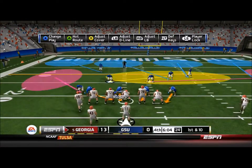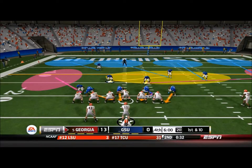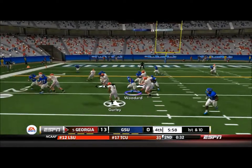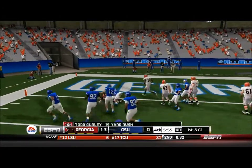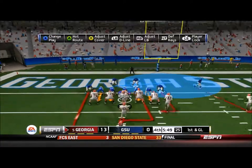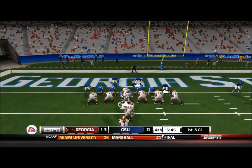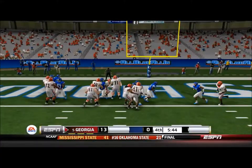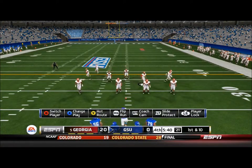First and 10 on the 20-yard line, maybe we can stop him from scoring. Murray hands off to Gurley - he jukes a defender and is oh so close to scoring. He's now on the 1-yard line and they're pretty much going to score. Murray hands off to Gurley - touchdown. It's now 22-0.